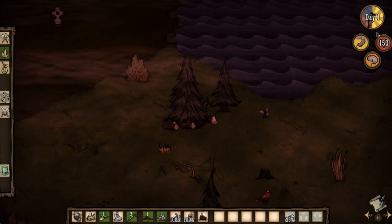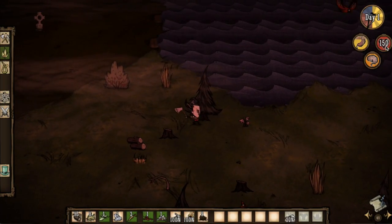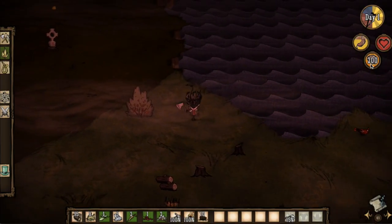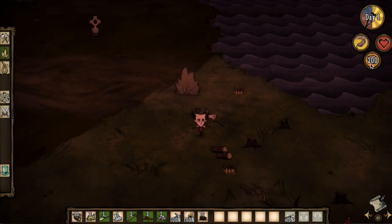Up here you see my health, my hunger. And your brain — how intelligent you are. And you see my happiness. Once this starts to go down... It looks like a brain, does it? Exactly. So the brain represents my sanity. Represents sanity. Oh look, we got the cross — go there. The graveyard. We don't want to go to the graveyard.